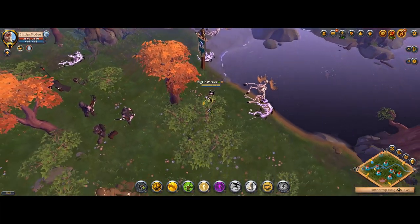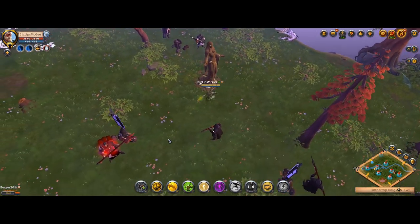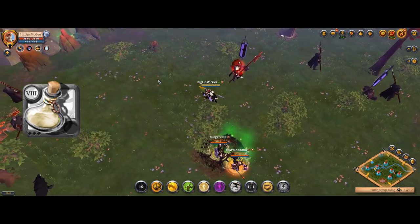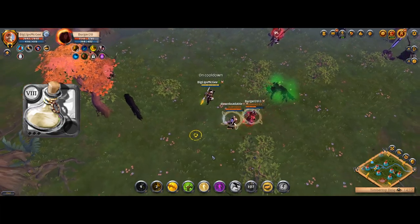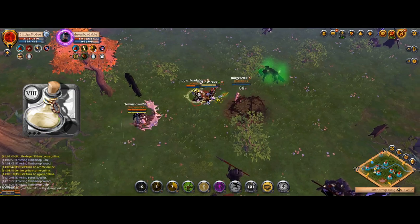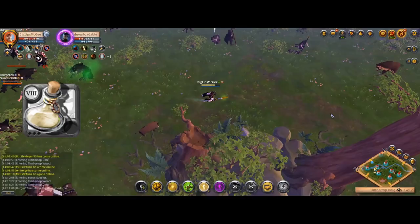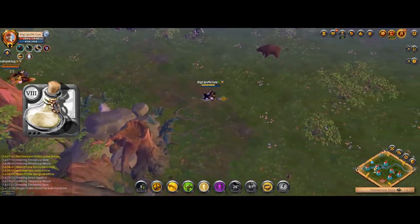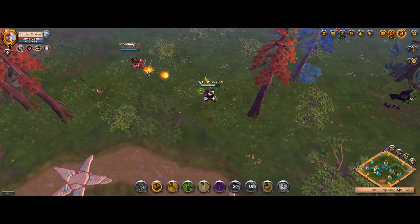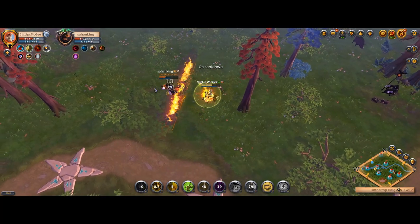For solo ganking, due to all the ganking nerfs, the meta has been quite stale for a while — it is still the invisibility potion meta. The best way to catch people is to catch them before they can mount up, as dismounting people is quite difficult. You pop invisibility potions off their screen, then come onto their screen and tag them before they can mount up. That's pretty much the only way to reliably catch people nowadays. However, this also means weapon diversity is still great — you can use pretty much any weapon that has CC or damage and be successful.